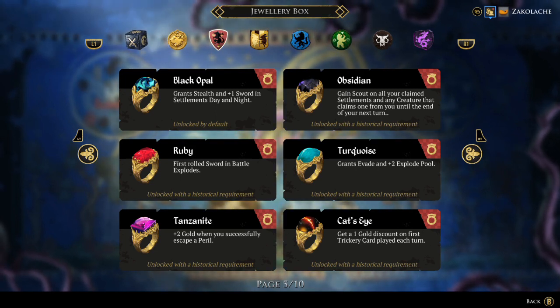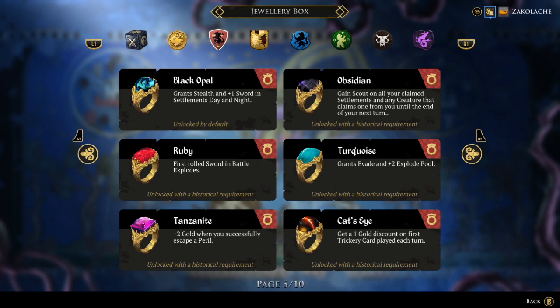With the Usurper's DLC comes Tanzanite, granting plus two gold whenever you successfully escape a peril. I think this ring is pretty good. Everyone always needs gold all the time, and you're almost certainly going to get at least some value out of this ring in a game. You might only successfully escape one or two perils, but that can come at crucial times when you need the extra money to equip a high dollar item or get some trickeries out of your hands.